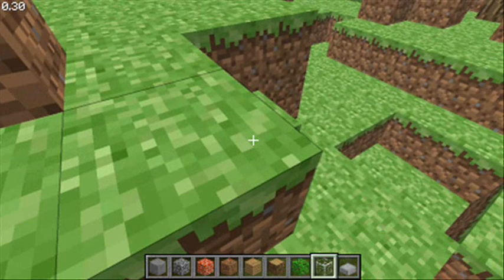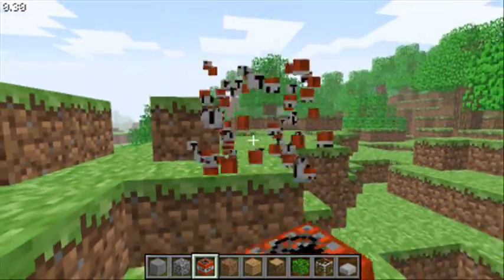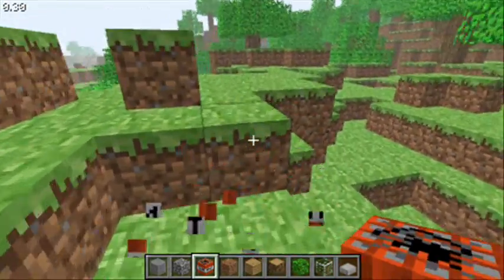It's just basically a little block at the bottom. If I scroll, I can select which blocks I have on me, and if I press B, I can replace any of these blocks with a block that I've got selected at the bottom at the time. So I can put TNT here if I wanted to.